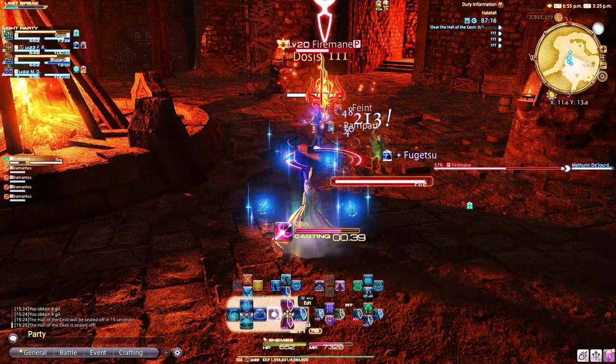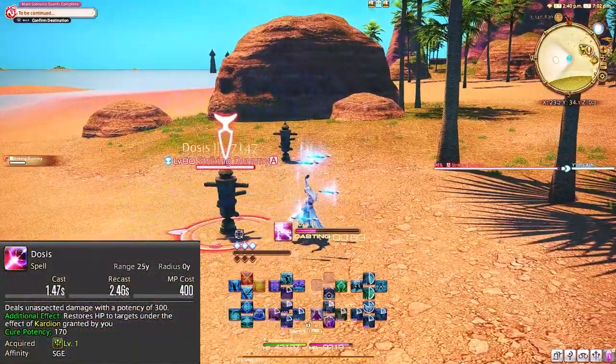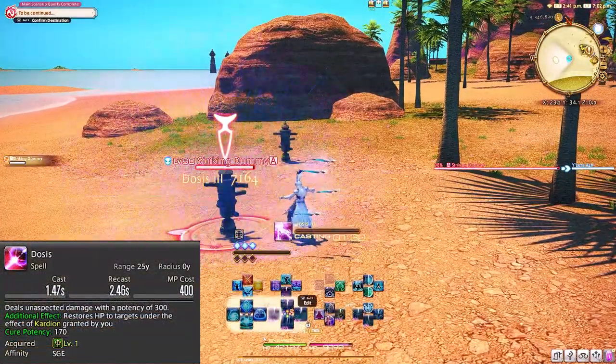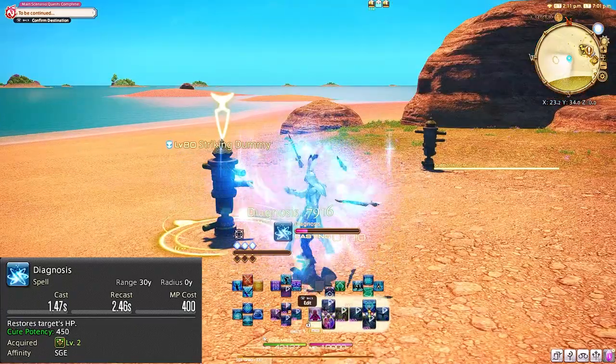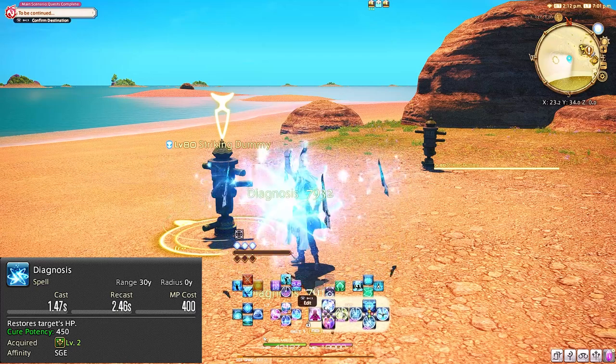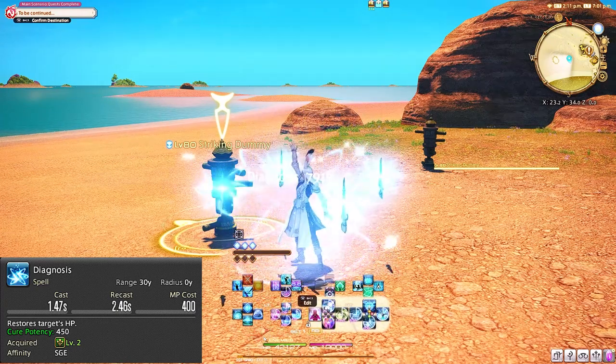Because Sage is so brand new and has so many different names for abilities, we're going to breeze through the first few sections of content as you won't be doing this often since we started at level 70. But you should still understand the abilities, so I will break these down one by one in order — I don't want to confuse you by pairing later abilities with earlier ones. It's better to understand each one individually. Dosis is our single target damage ability. GCD means it resets the global cooldown timer, which is important to understand for weaving later on.